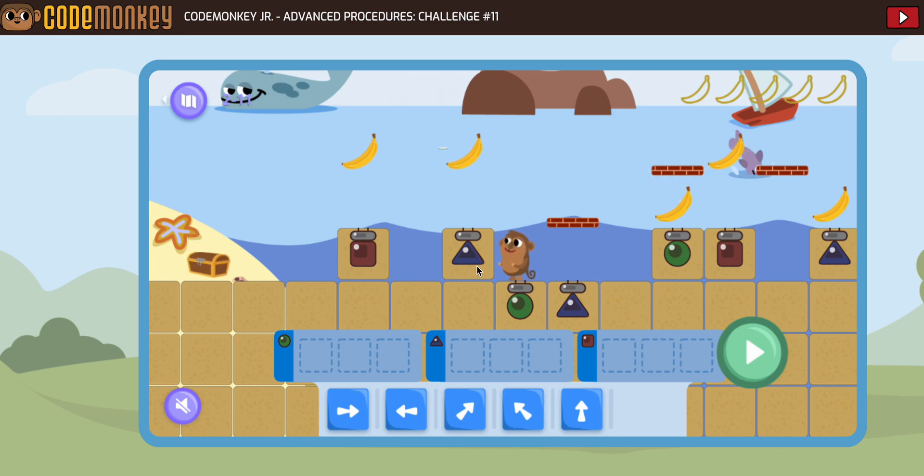We're going to take a look at Code Monkey Jr. Advanced Procedures No. 11. As we've moved on in advanced procedures, we now have our monkey going in two directions. The monkey has to go away from the treasure first, because we also have our monkey collecting bananas. Those are going to impact our decisions a lot. We can't have all of these procedures always go in the same direction, so we're going to look at them in a different way than we might have looked at our options for procedures earlier in the course.